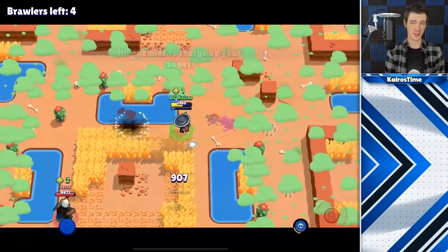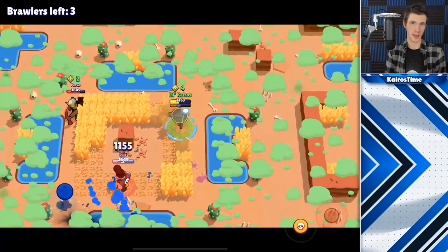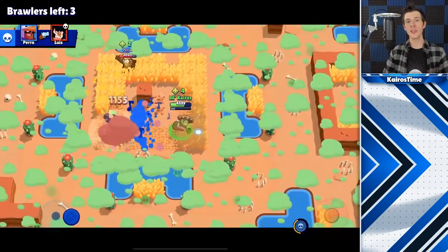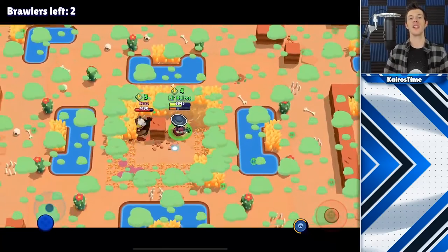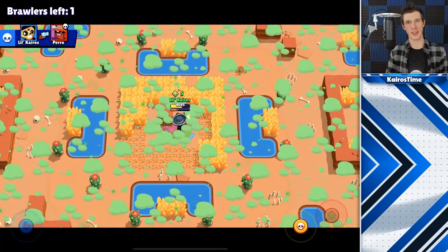The best way to counter a survival strategist is to always check the bushes and try to push them around the map. By pushing them around, eventually if they keep falling away from you they will get caught between you and another enemy brawler, which will definitely cause certain doom for them.